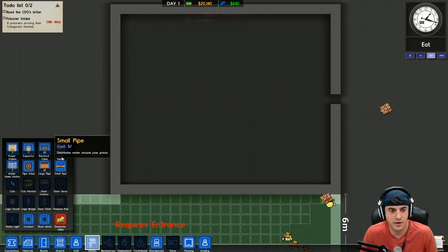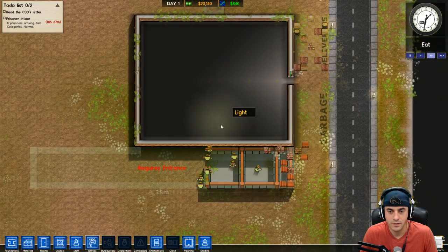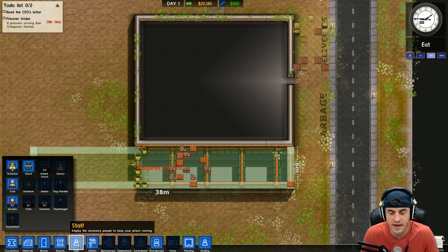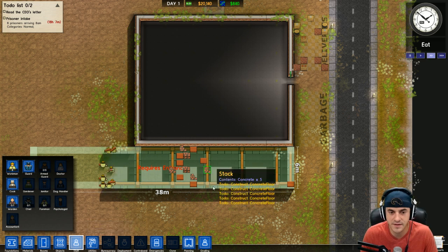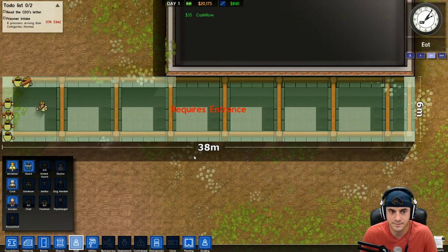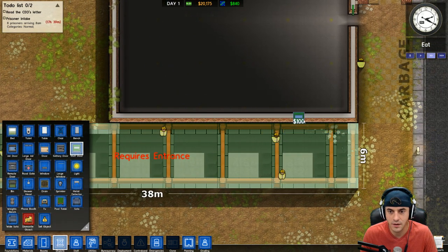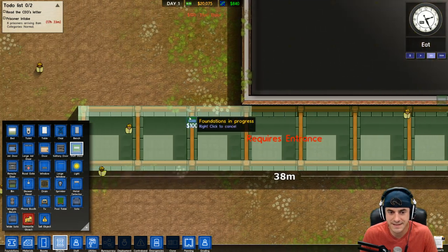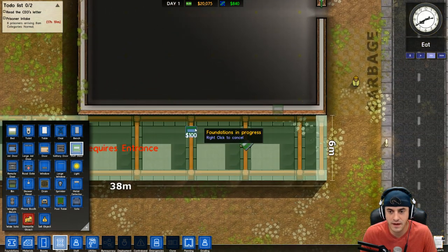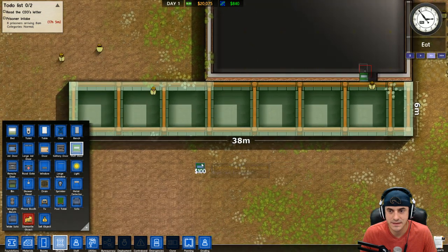Those indicators show power, so let's go ahead and put down our power station. We're going to go with the default workforce - we could purchase additional workers but we're not going to do that. I don't know if this building is big enough; we'll find out. This area requires an entrance, so let's put a staff door here. These may be too small - I may not have made the building large enough for cells, but we'll find out in a second.